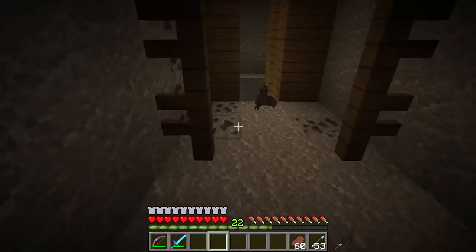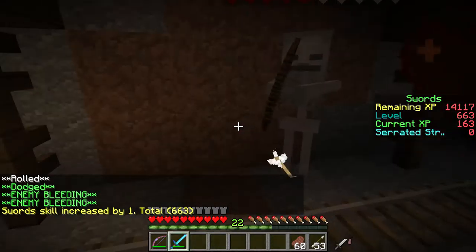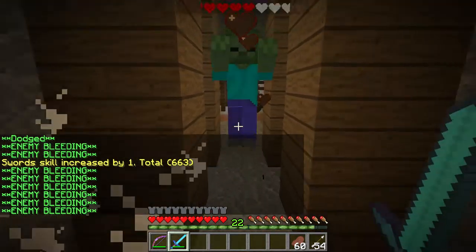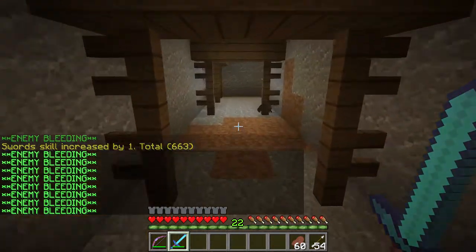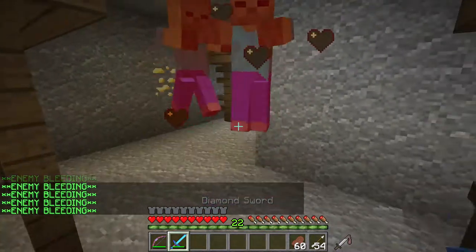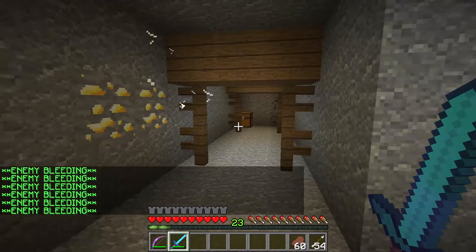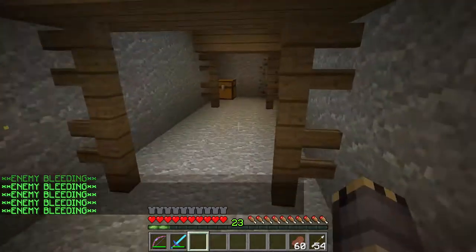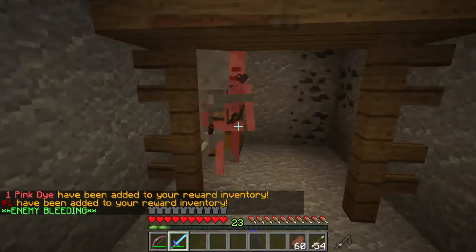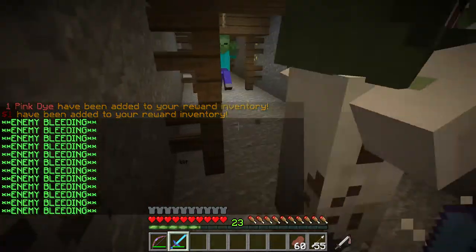Come down here and it's another ambush - definitely the theme of this dungeon: ambush, ambush, and armor durability. Now I could go over to that chest but fun fact, that's a troll chest - it contains literally nothing and just causes you to get ambushed. You get one pink dye and one dollar, totally worth it getting ambushed by a whole bunch of stuff.